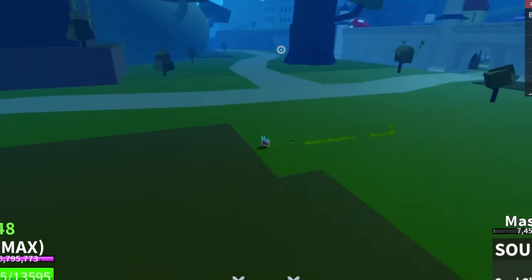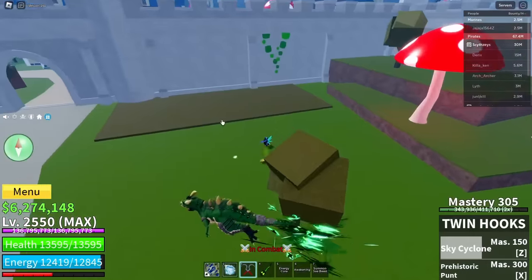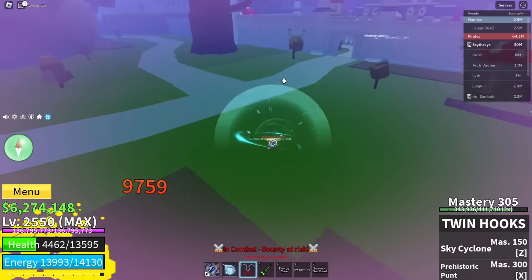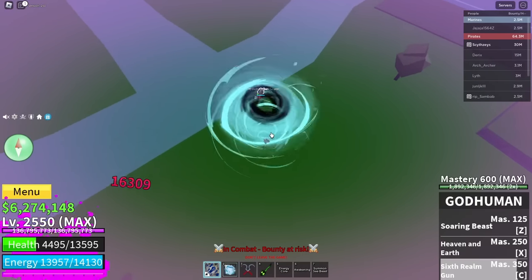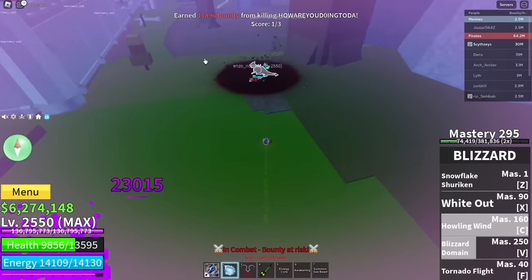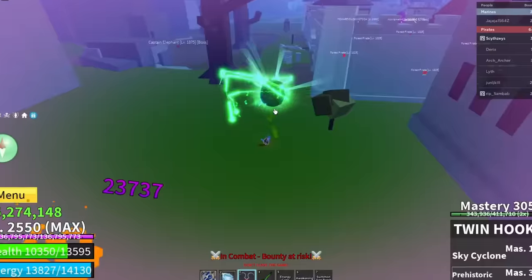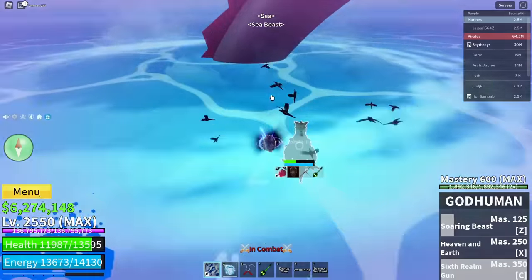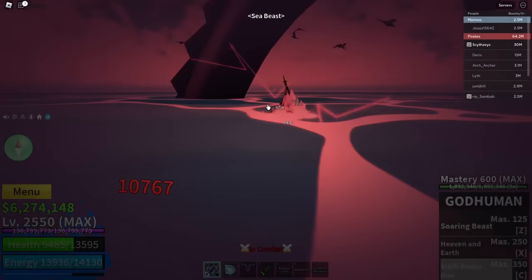We hit him again — no way! Where are you going? Let's do this — and dead. What does that guy think he's doing? Let's finish off this T-Rex user now. This dude is trying to go to the water — you are not getting away, man. He's spawning sea beasts, this dude's desperate.